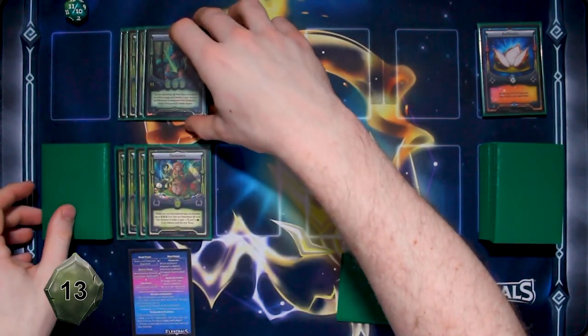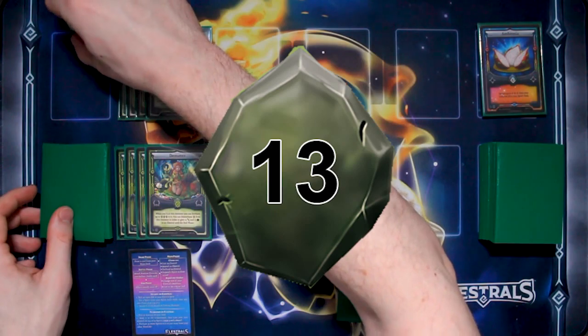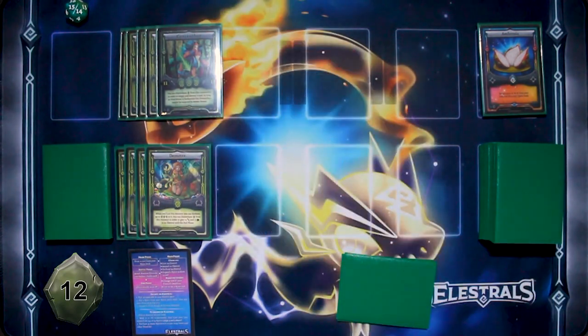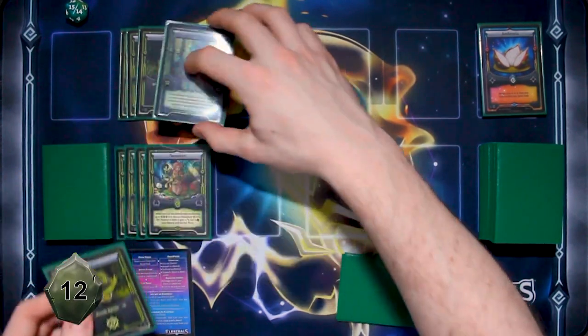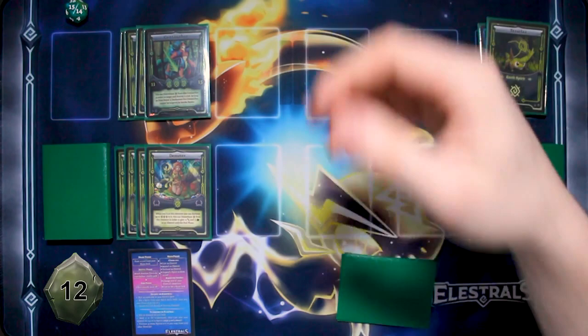I'm on 15 now. I'm going to add another one to my Centaba, and then I'm going to disenchant one from my Centaba to use its ability — I can target and destroy a card. So I'm going to target and destroy your Smoltuga.